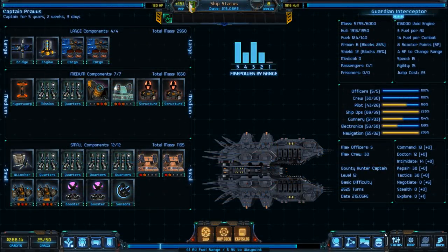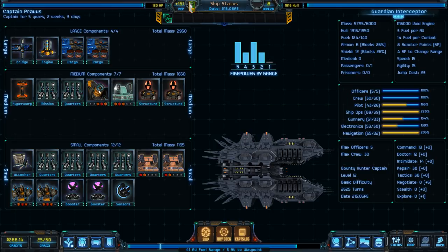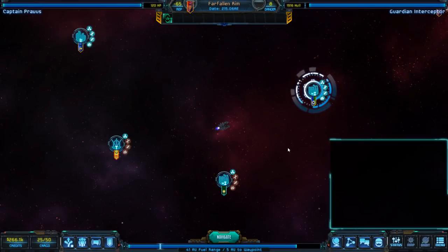We can also take a look at our ship — this is a Guardian Interceptor class. You can see the different components currently making up my ship, including different weapon systems. Whenever I go to a new planet, I can go to the starport and try to upgrade some of these. There are dozens, if not hundreds, of different components to explore, giving you a good sense of the customization you can expect for your ship.